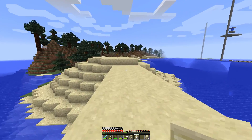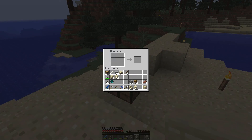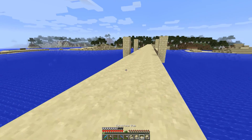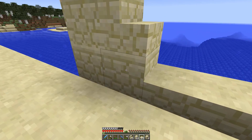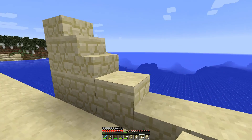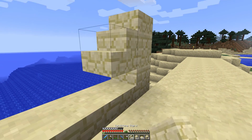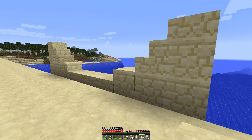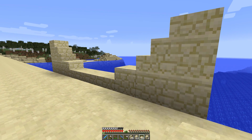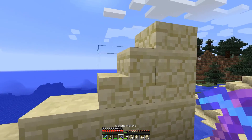Let's go and create a few more slabs. What happens if we have it like this? Let's see if two slabs look the same as one sandstone — yes, it does. What happens if we have it like this? Will that look any good? No, I don't think this looks good at all. That looks awful. Let's not do that.